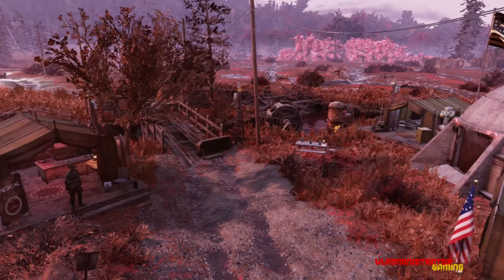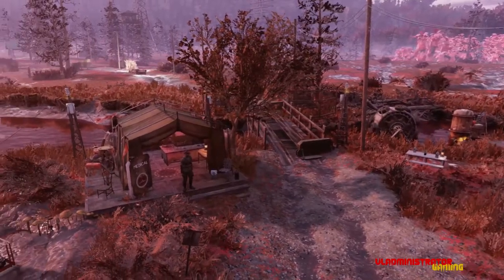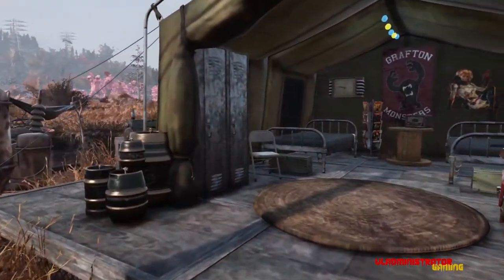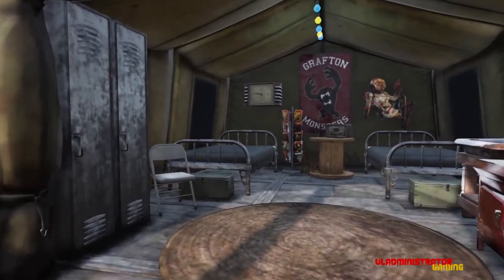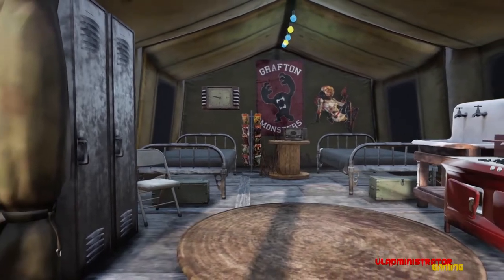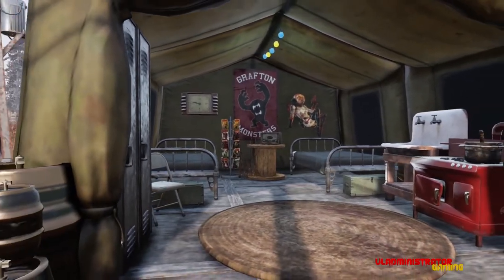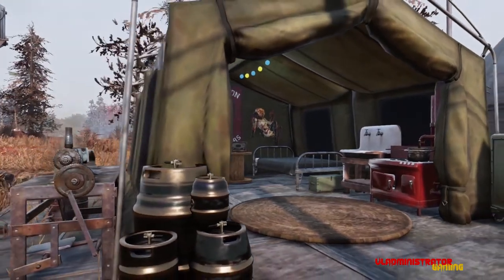We're going to take a quick look at all the different tents that I put together. There's three in total. This is the barracks tent, and we have our beds. We've got a little bit of reading with our comic book stand. We've got our kitchen and washroom, and we've also got our lockers, and a little bit of crafting out here on the side.